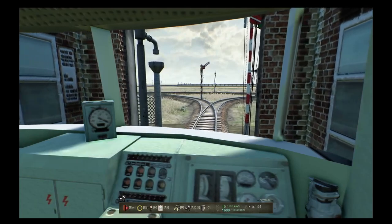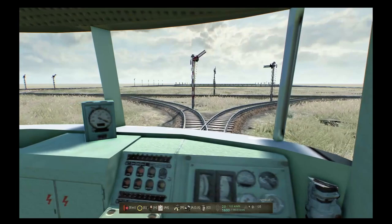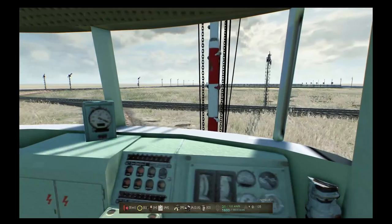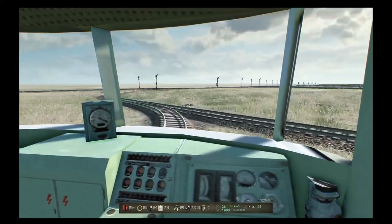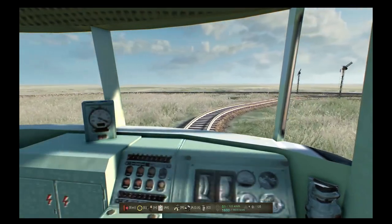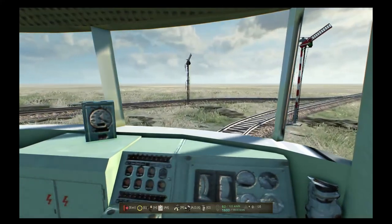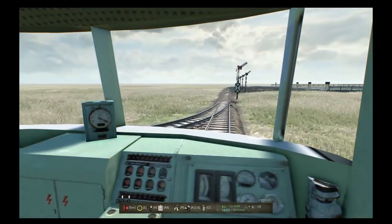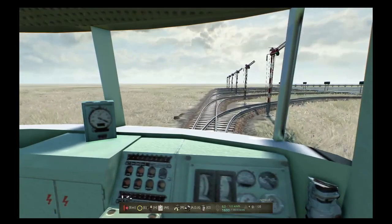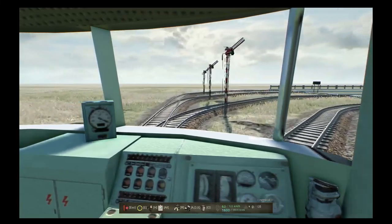Now you see the switch sign for left. Press W to add power and start moving. There's a five-platform station and I want to go to the third track, so I press X twice to go straight through the first two switches, then D to go right on the third switch. You can see the marks disappearing as the train clears each switch - this is how you pre-program crossings and junctions.